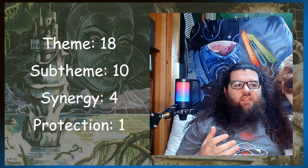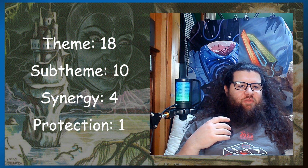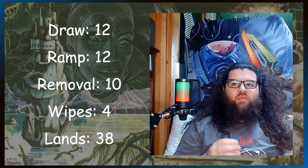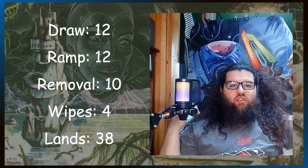For the deck breakdown, I have 18 theme cards, 10 sub-theme, 4 synergy, and 1 protection. I didn't feel like you'd need a lot of protection in this deck because people aren't likely going to kill your commanders — they're not very useful; it's a six-mana mana dork. If people kill them, they're either dying from a board wipe, which the protection spell won't protect from, or people are just being mean. To fill out the deck, there's 12 draw, 12 ramp, 10 removal, 4 board wipes, and 38 lands.